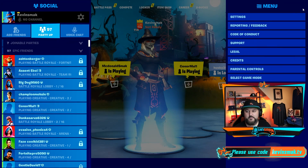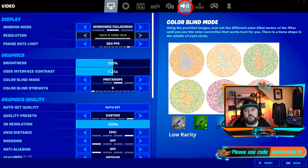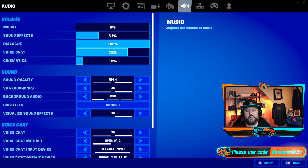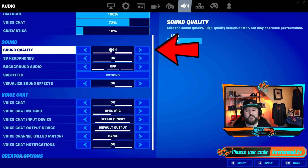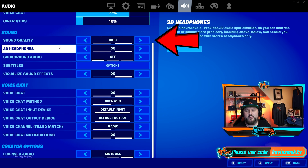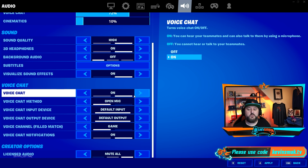Hit the three lines up here and choose Settings. Then go to the voice icon and first go to Voice Chat. You want to make sure your volume is high enough — if it's not working, just put it at 100 until you're able to fix it. For sound quality, you probably want to leave this on low for better performance. Then the voice chat options are what we're looking for — you want to make sure it's turned on, because if it's not, it's not going to work at all most of the time.